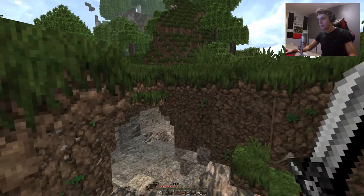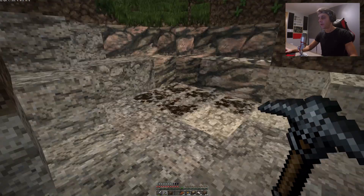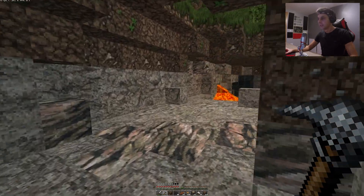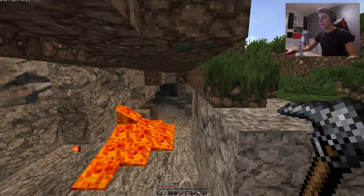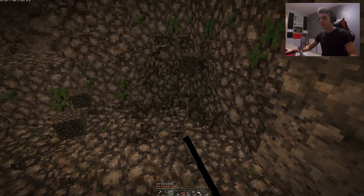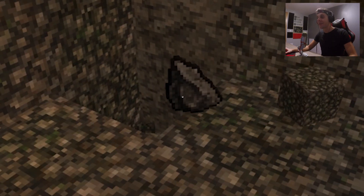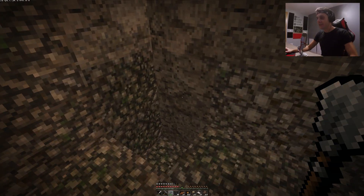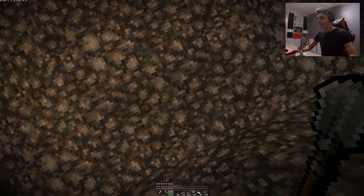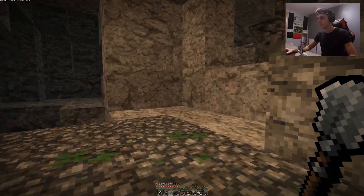First we need to go mine some cobblestone, so we're going straight into this cave. Wow, there's some lava already! Even a stack of 250 torches might not be enough to go caving. Seeing as we're here and I do have a shovel, I want to find something good — once I get that, we're gonna start blowing up this entire cave and create a downward entrance cave.